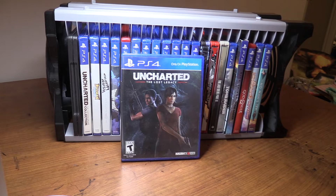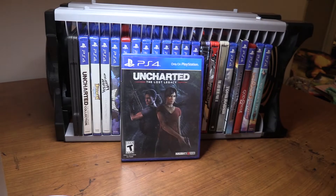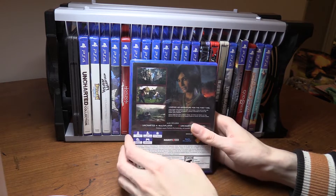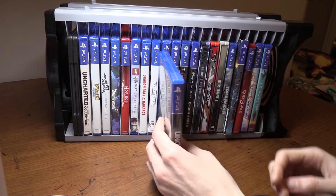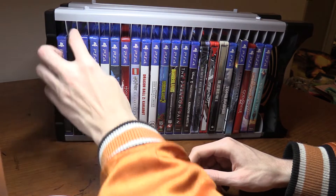The first game is Uncharted: The Lost Legacy. This was supposed to be a shorter DLC campaign, but it turned into a full 10-hour game that Naughty Dog made in about a year. You've got Chloe and Nadine — Nadine was actually a villain in Uncharted 4. This game has more open areas to explore with a map, and it's a lot of fun. Definitely a thumbs up if you're an Uncharted fan.